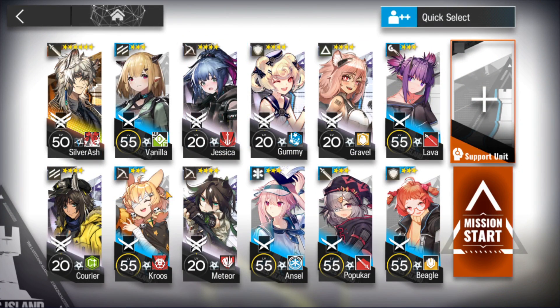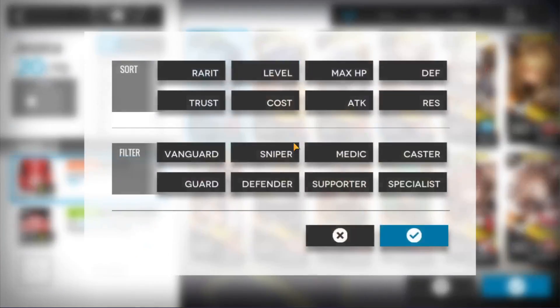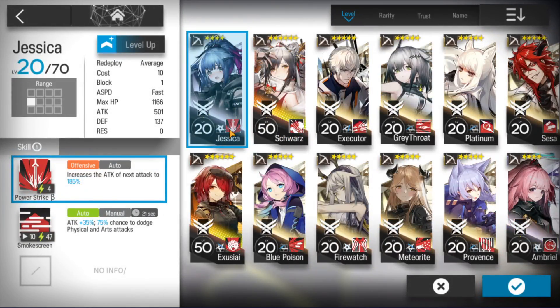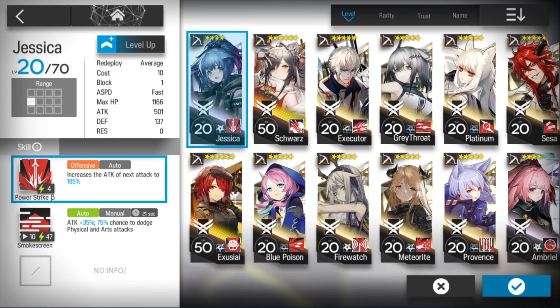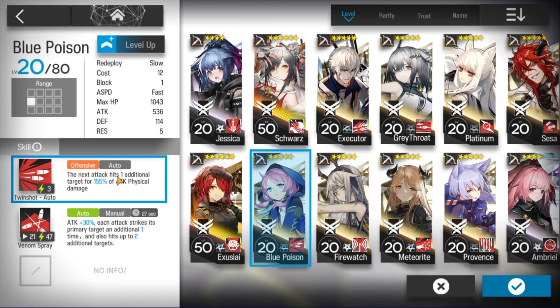Elite 2 is not needed for everyone, except for Silverrush. Maybe only on your sniper, but that depends on which sniper it is. If you have Jessica, maybe you need Elite 2 for more attack. If you have Axia, you don't need Elite 2 — Axia's second skill is already enough. Or maybe Bluzon — Bluzon doesn't need Elite 2.